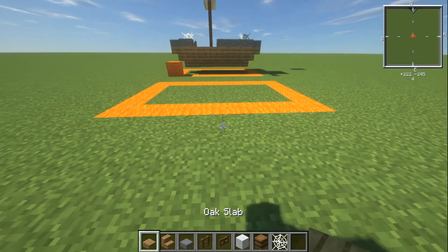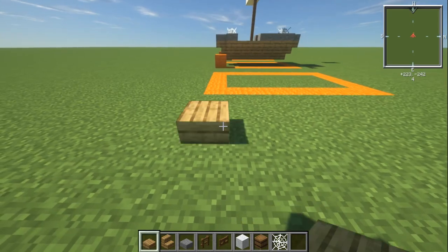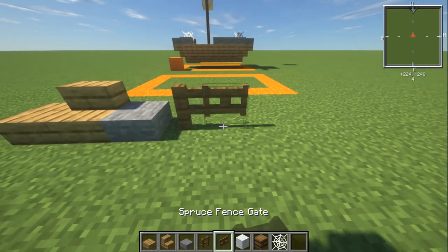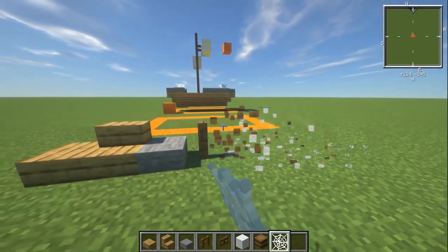Materials you're going to need — and always mix and match these if you want to do something different, go for it. You're going to need an oak slab, oak stair, stone slab, spruce fence, spruce fence gate, white wool, barrel, and a cobweb. Those are your materials, nice and simple.